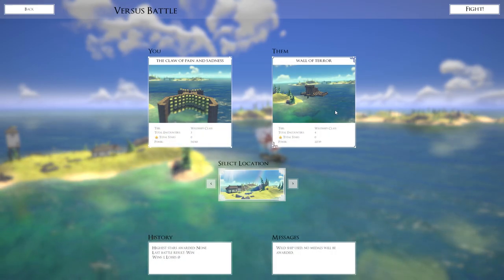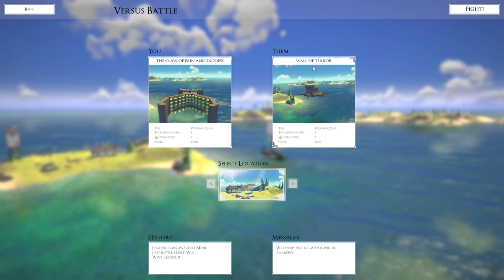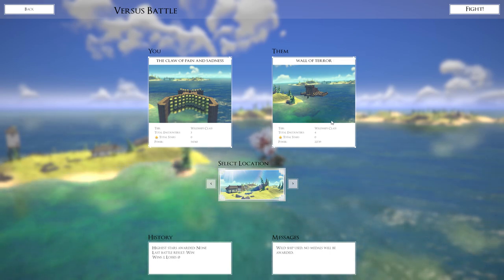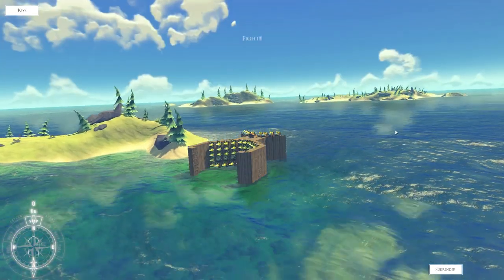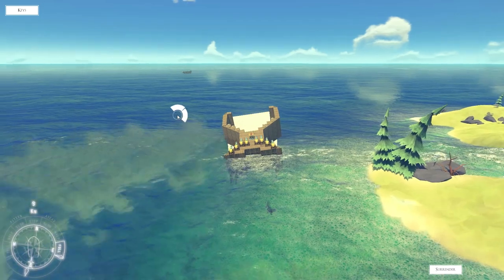Let's go back to the menu and do a quick versus battle. I've downloaded a few of these workshop creations that individuals have made. This one's called the Wall of Terror — I've been up against a few of them, just kind of trying it out. I'd like to give this one a go. I also downloaded something called the Houseboat and something called Indy, but unfortunately it just kind of died.